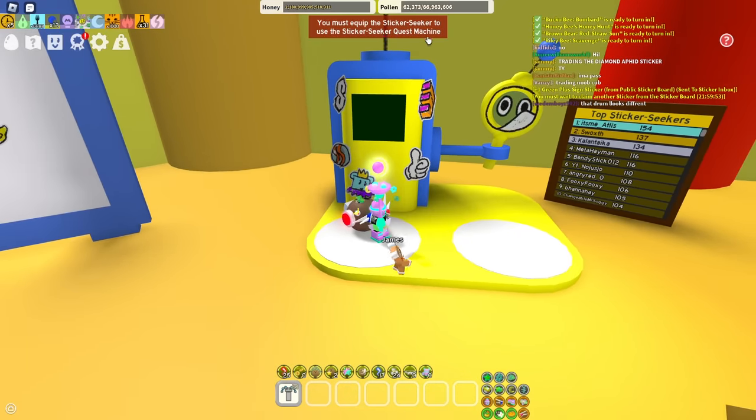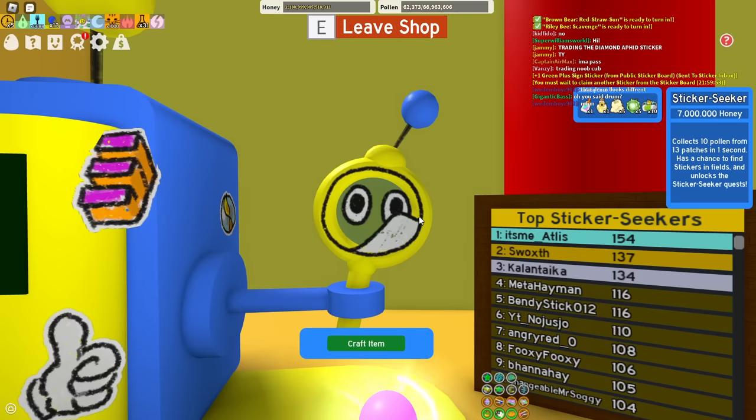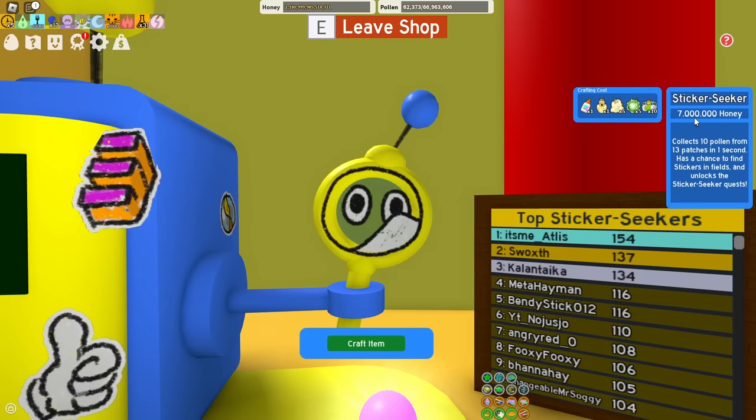Is this the sticker seeker? You must equip the sticker seeker to use the sticker stick. Open the shop — craft item. How much is this? 7 million honey — that's not bad. 10 micro converters — I don't really want to give up my micros, but screw it, it's worth it. Collect 10 pollen from 13 patches in one second. Has a chance to find stickers in fields and unlocks the sticker seeker quests.